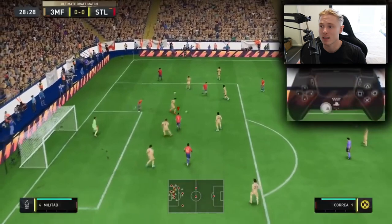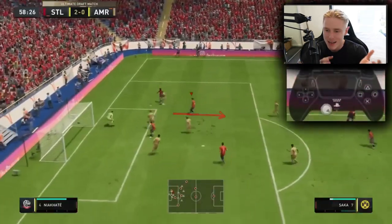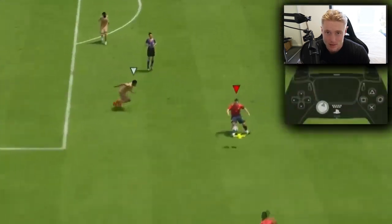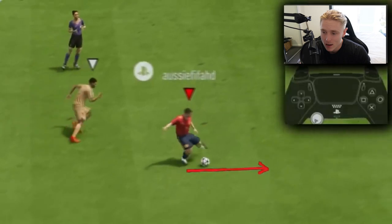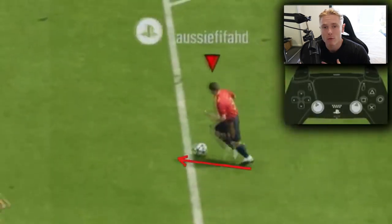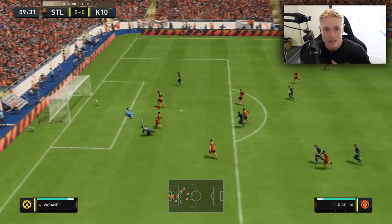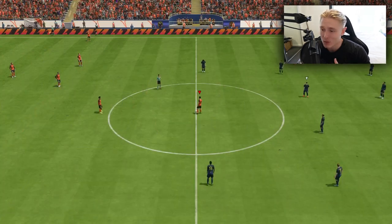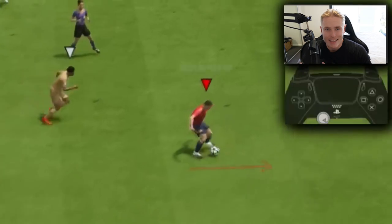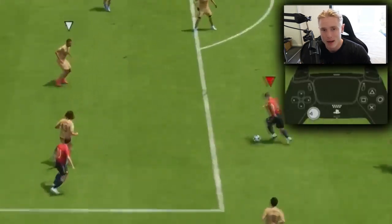Instead of taking a touch into space but having their back toward the player they want, then attempting to pass and missing — it's very important to think of these things because otherwise you will mispass. People think it's the game mechanics and they blame the game, but sometimes it's as simple as what direction you're taking the touch that can help you improve your passing accuracy.